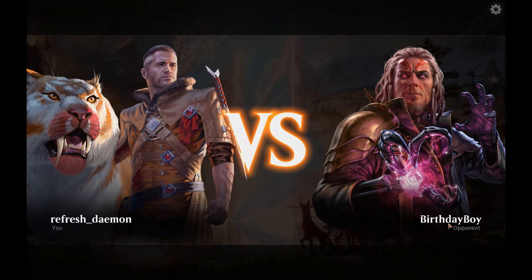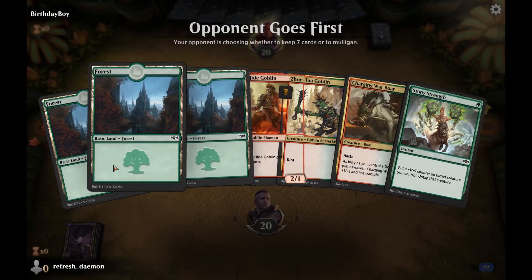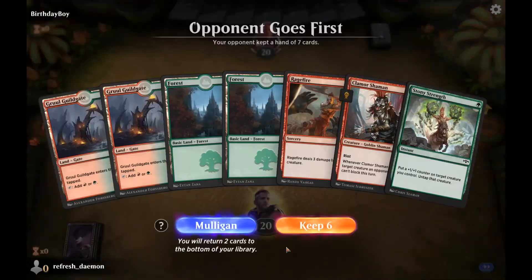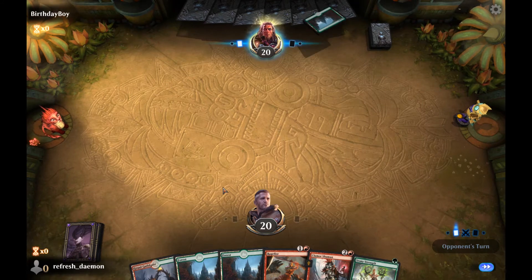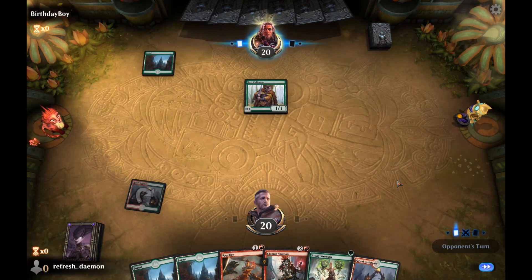Alright — Birthday Boy, happy birthday. You're going to be playing against a very weak opponent. They've got owls and stuff. I've got all green mana — not gonna keep this, for sure. Mulligan again. That card is already better than the vast majority of everything in this deck.